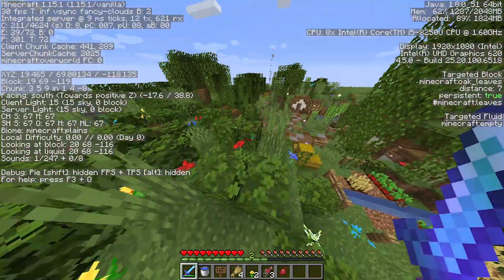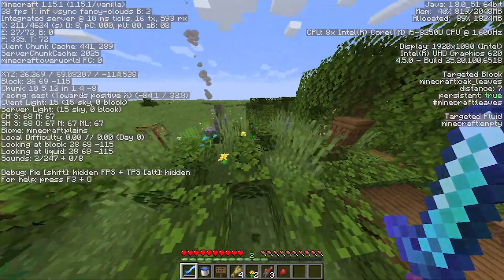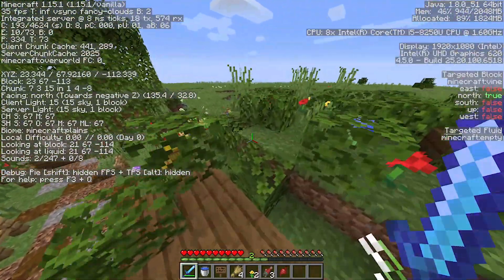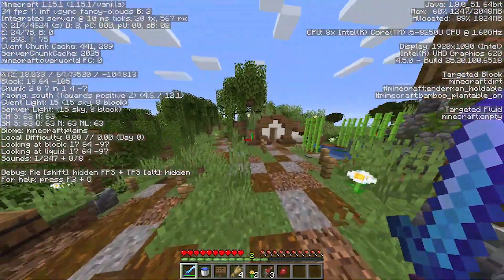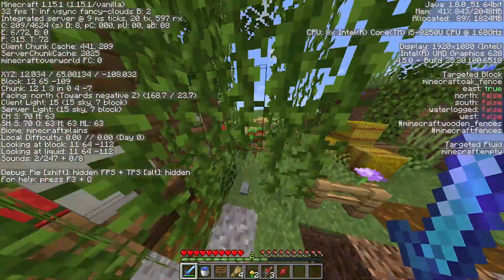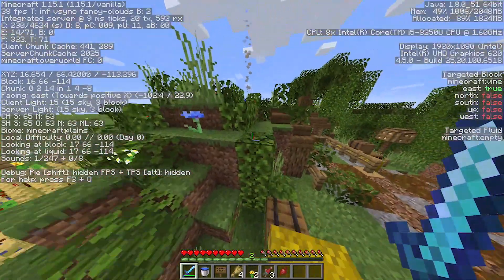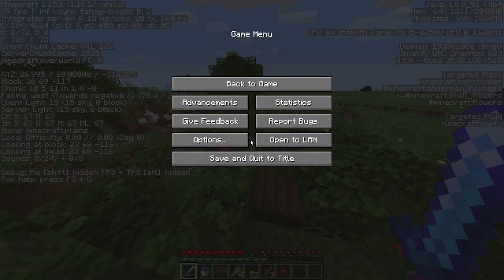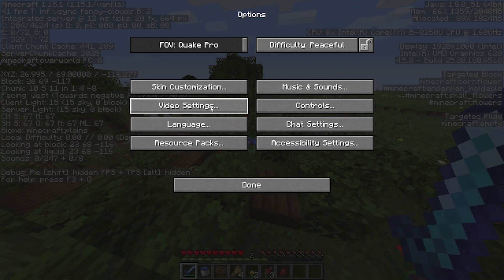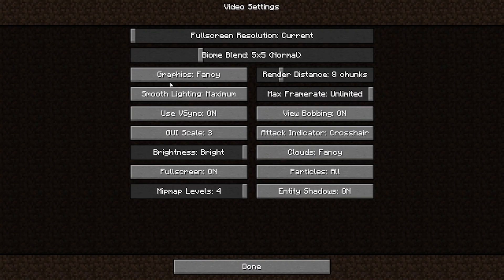So guys, we are in the video right now and as you can see I'm only getting around 30 FPS with not the best video settings. So we are going to work on the video settings — of course this video is based on the video settings — so let's just get to the main part and open the video settings. Go to options, then video settings, and here is the part where you have to make most of the changes.